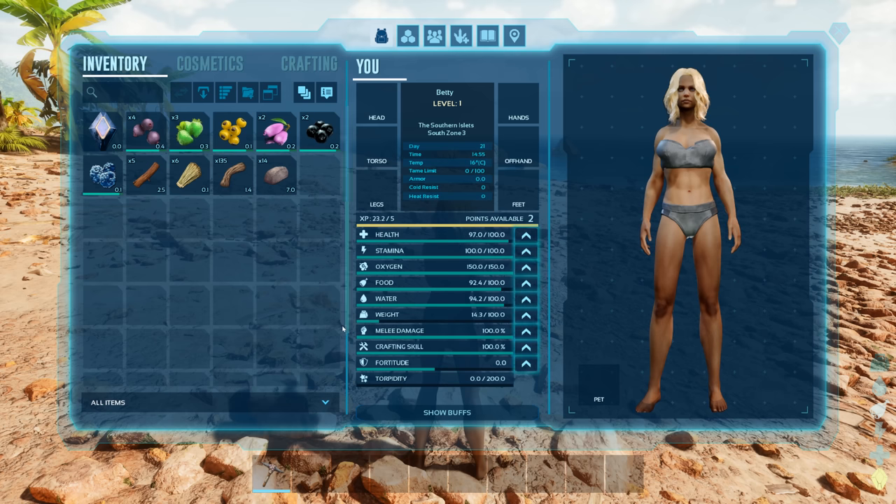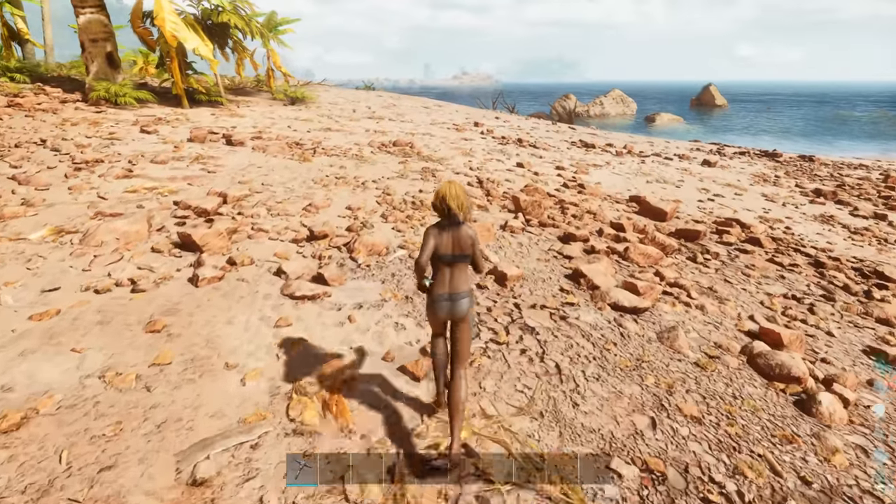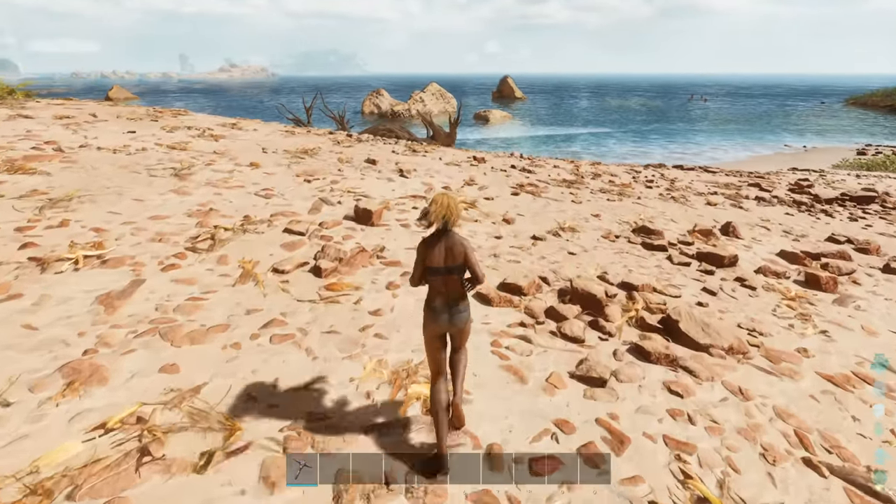Now we're going to look at stats. To start with, I'm going to put points into health - it's pretty important. If you want to play PvP, you kind of want about 250 to 300 health, but even without PvP it's a great stat for PvE. On our server we're mostly chill dudes - there's no real violence yet, though that could change.